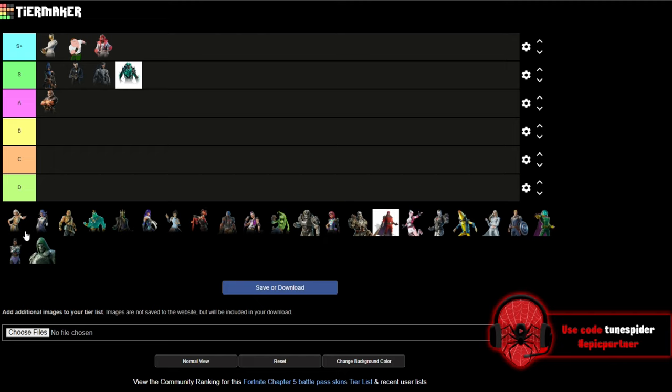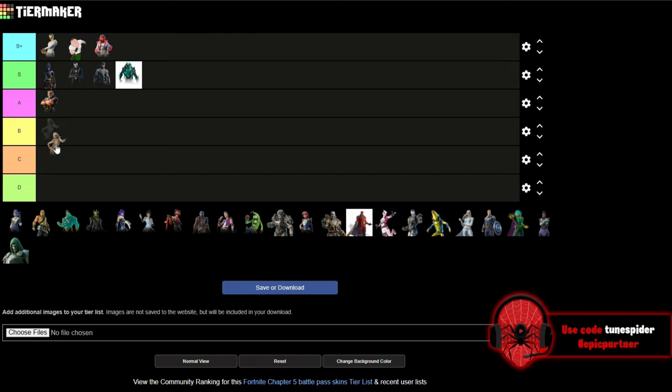Up next is Aphrodite. I actually thought her blue version was her best version. The skin is good and I liked using it, but the Survey skin for it was so much better that it almost felt like a letdown, so I'm putting her in A — still a really clean, really good skin. Up next is Medusa, and her warrior version is actually my favorite skin from that battle pass, so she's going S Plus.